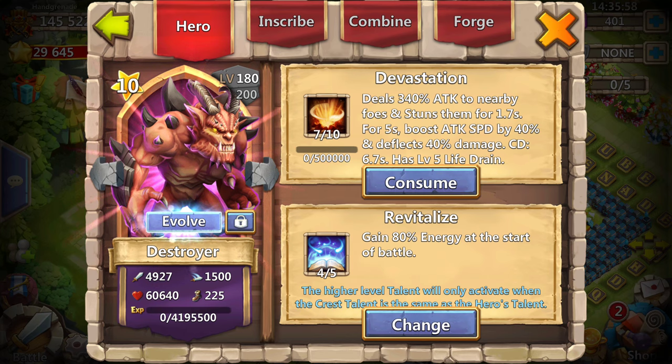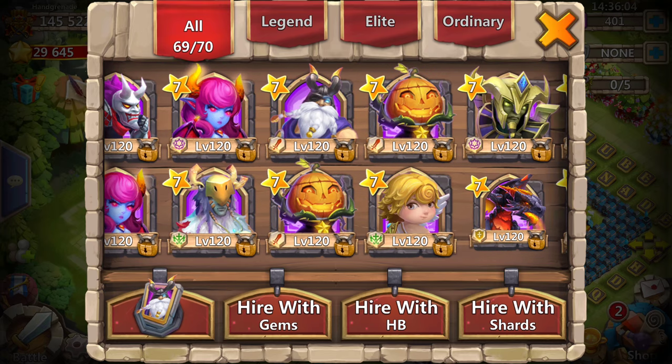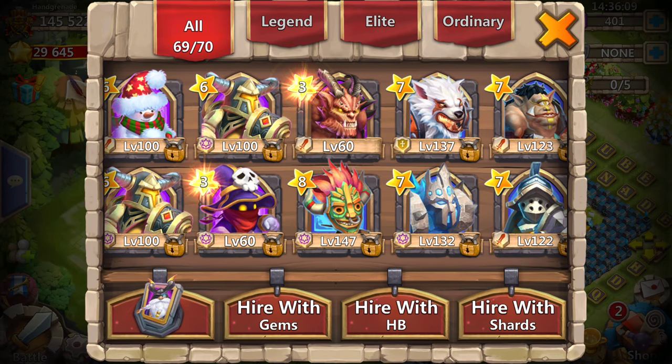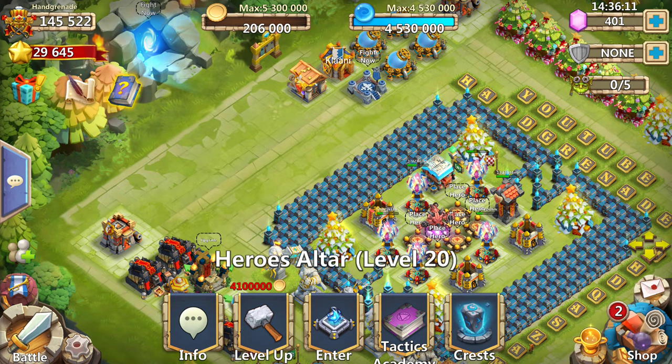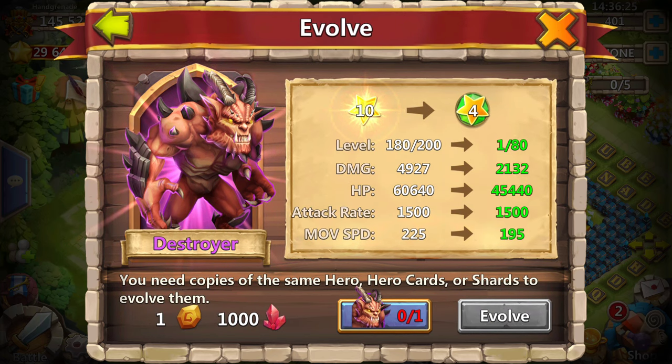Alright, I think we are ready to go. Let me make sure I unlocked my spare Destroyer. Oh, there you are — you're unlocked. Now we're ready to evolve him. I've been waiting to evolve him for a while because Destroyer is an absolute beast in Lost Battlefield. If he procs on you, it's going to hurt. That's the reason why I'm evolving him.